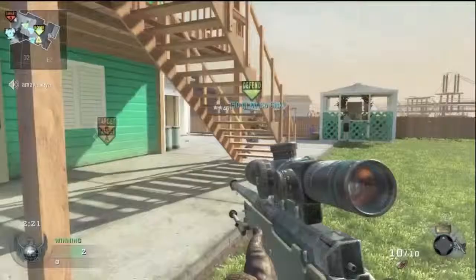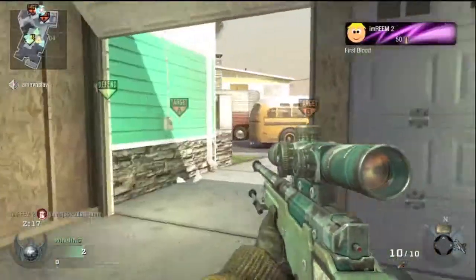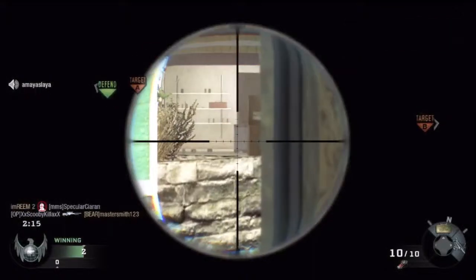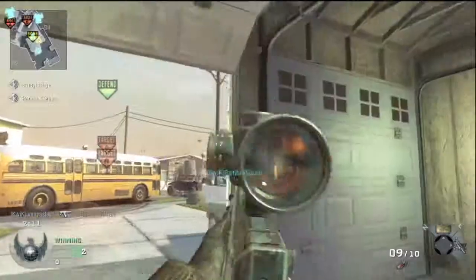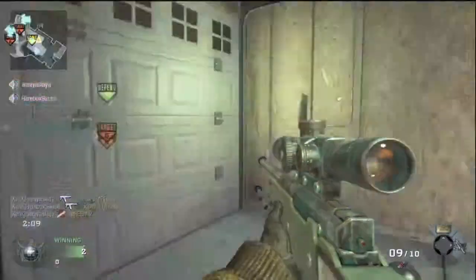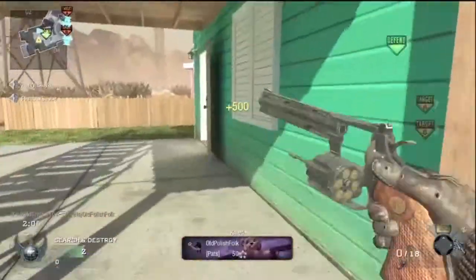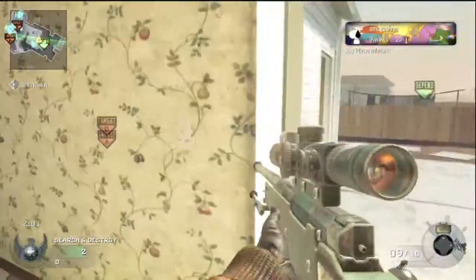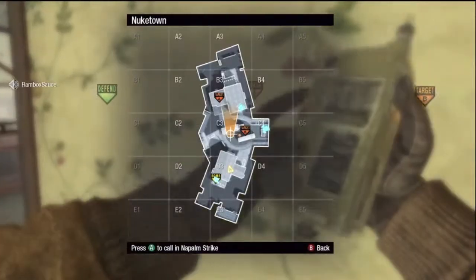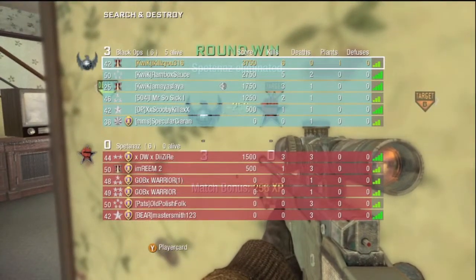I'm staying back and trying to pick him off if I see him rushing. I miss that shot but luckily my teammate picks up the kill. That dude got around into our spawn but I'm going to pistol him — he ain't got nothing on me. For a minute I thought I accidentally called in my napalm, but luckily I didn't.